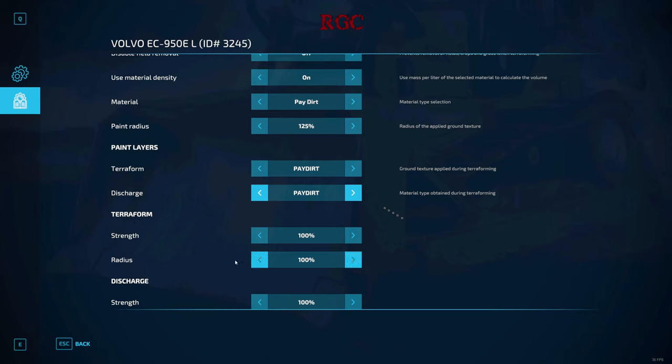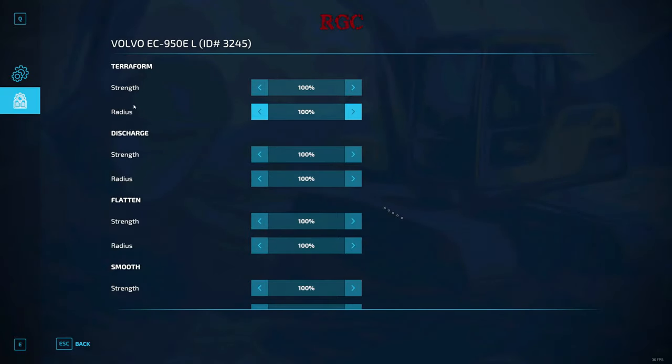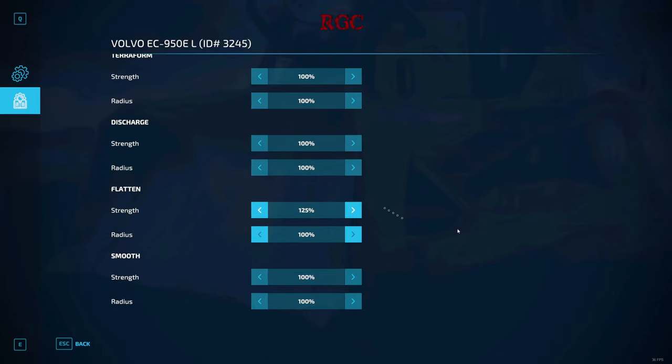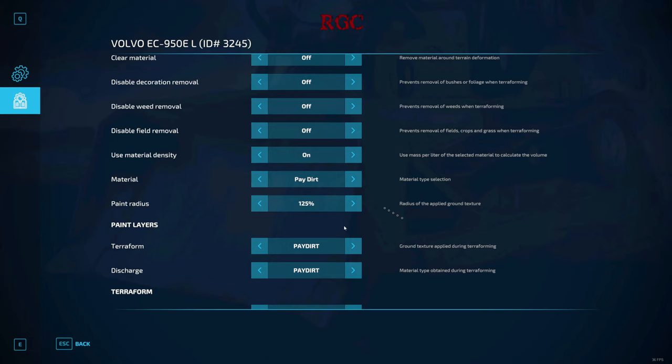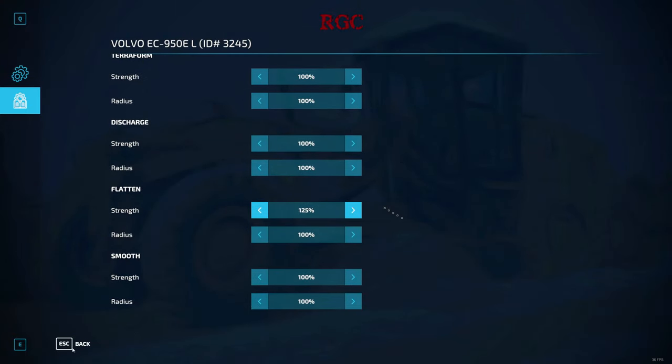These are your Terraform strength settings. You have a radius which widens out so you can grab more material outside of your bucket. If you want to expand the size of your bucket you can go higher than 100. I typically don't touch the radius too much on excavators — I mainly do that to the dozer; 125 is a good setting for a dozer. The first setting here is for lowering — we don't need to touch that since we're only doing flatten. So the settings are: terra farming strength, discharge, flatten, and smooth. For excavators, 150 or 125 is a fairly smooth, realistic digging speed — the higher the strength, the faster material gets to your bucket. The biggest thing is changing your material to what you're digging and setting the texture you want to paint.